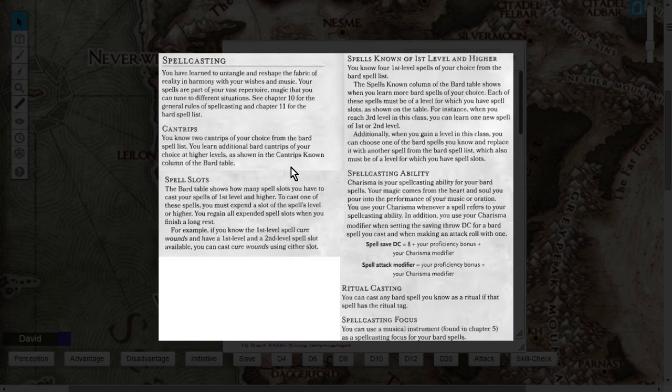Starting at level 1, your spells known is 4, and by level 20 you'll know a total of 22 spells. At level 1 you choose 4 first-level spells, since you can only pick spells within your castable level range. As you level up, you get to choose more and can access higher-level spells.